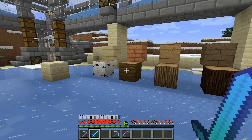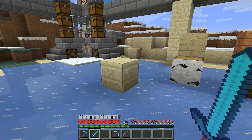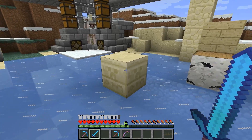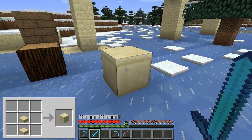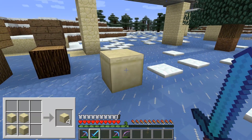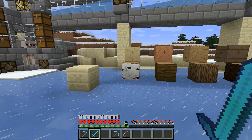All of these are craftable. One of these you make by putting two sandstone half slabs on top of each other, and this one you get if you put down four sandstone in a 2x2 grid. The others of course are quite obvious.